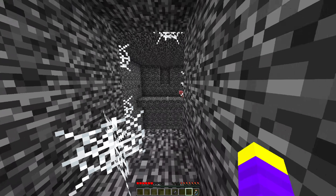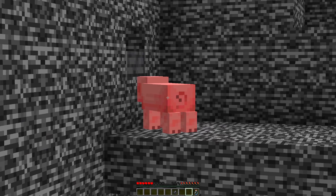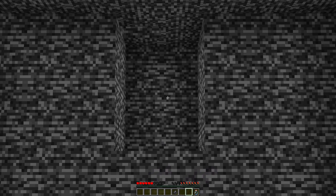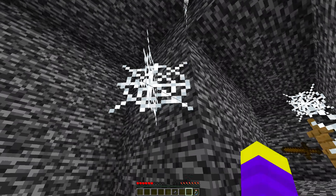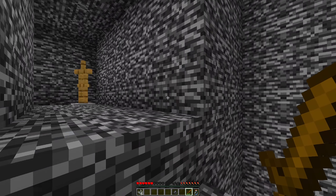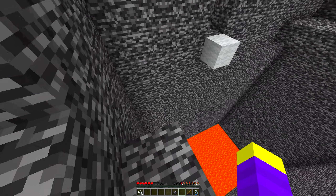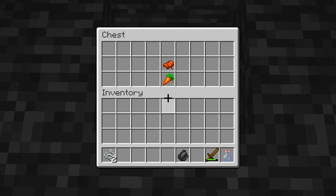Further down the hallway I found another room with a giant pit of lava. There was a room on the left, a pig across from me, a big hole in the wall on the other side, and more cobwebs. I grabbed the sword from the armor stand and broke the cobwebs, making sure none fell in the lava. The only thing I could craft was a block of wool, so I used it to parkour to the side room and found a chest with a carrot and a saddle.